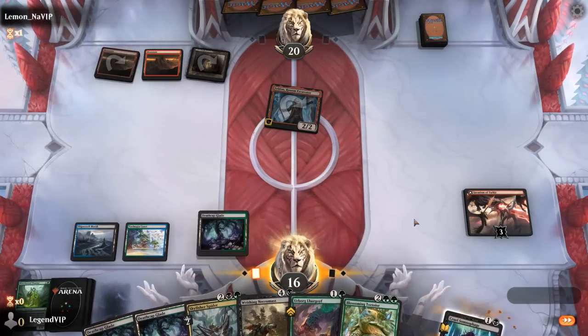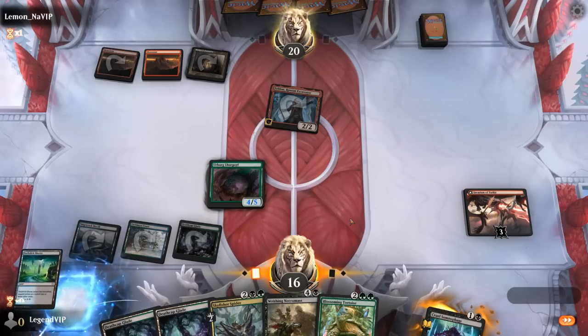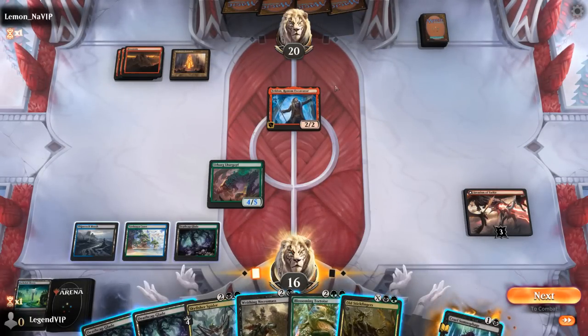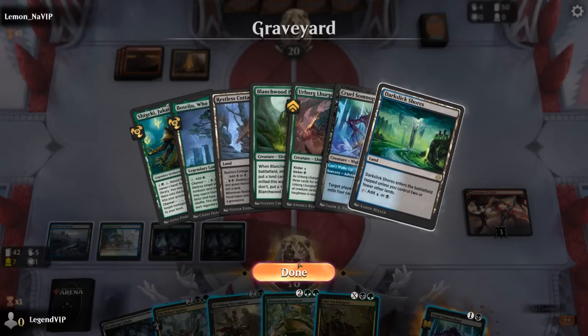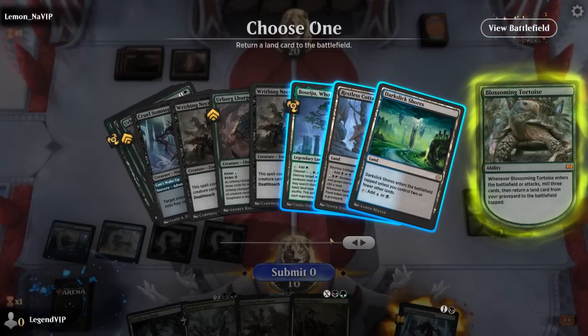Milling myself for four first, and next turn I could play Lurgoyf with kicker or just play a Somnophage as a 2/2. Invasion deals two damage and Feldon's going for the invasion, so they might have a Lightning Strike to transform it. Lurgoyf with kicker seems like the move now — a 4/5, not bad. Skyfisher can be an answer to a dragon which the opponent might be transforming end of turn.